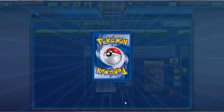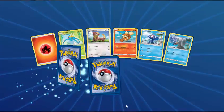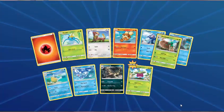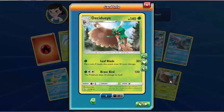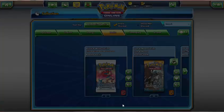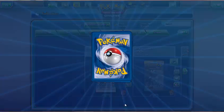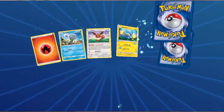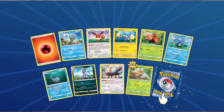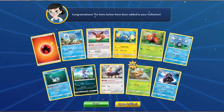Fire Energy, Surskit, Yungoos, Scrawlith, Popplio, Wingull, Pelipper, Brionne, Croconaw — Bounsweet is the Reverse. And another Decidueye — how many is that now? Two and three — we've got five Decidueyes. A couple of those probably come from the Theme Deck. Fire Energy, Jangmo-o, Eevee, Chinchou, Paras, Poliwag, Wishiwashi, Alolan Persian, Herdia, Grubbin. And Cloyster.